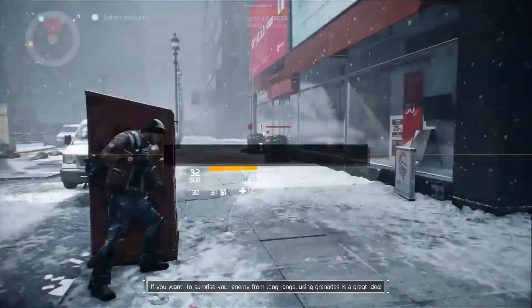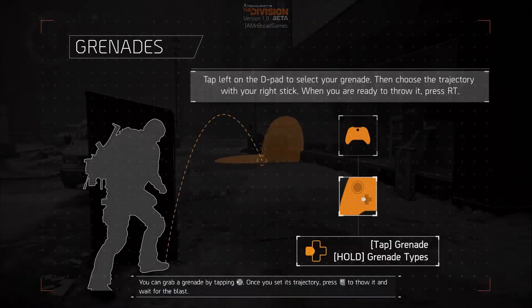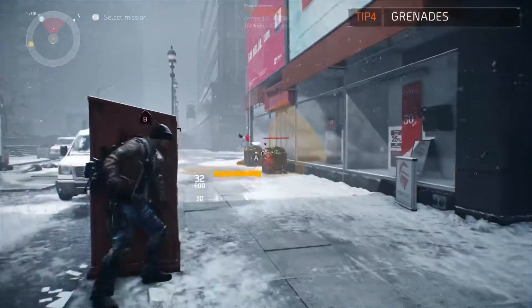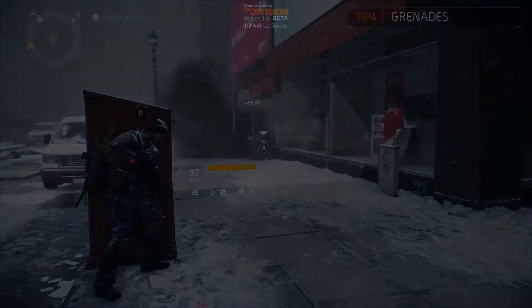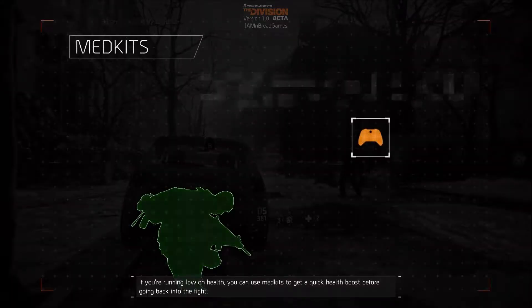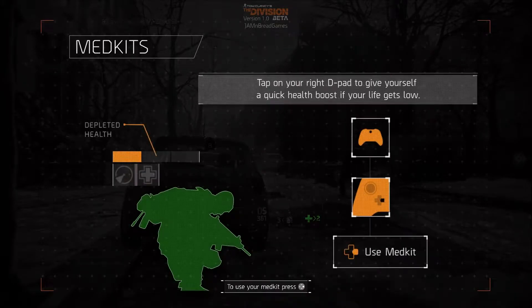Just to clarify, I'm watching the tutorial video — this isn't me playing yet. The tutorial covers grenades: 'If you want to surprise your enemy from long range, using grenades is a great idea. Grab a grenade by tapping left on the d-pad, set its trajectory, then press the right trigger to throw it.' It also covers medkits: 'If you're running low on health, press right on the d-pad to use a medkit for a quick health boost.'